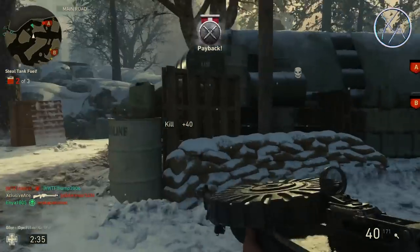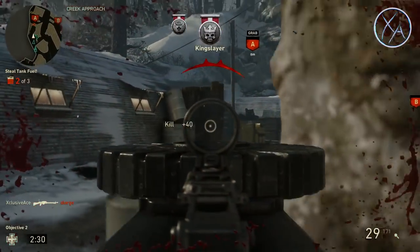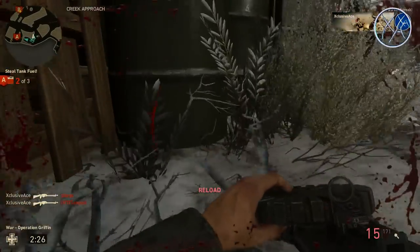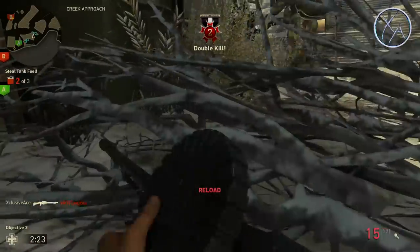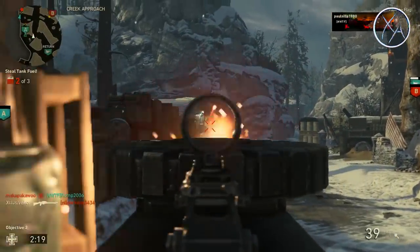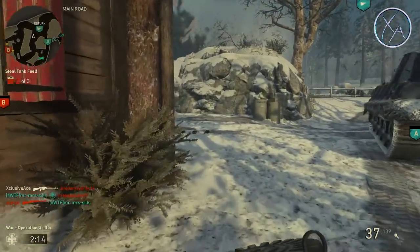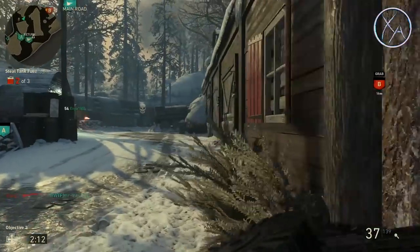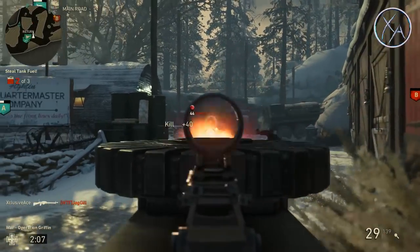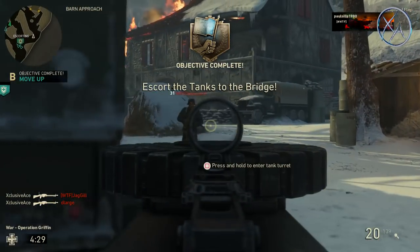So there we have it — that's going to wrap it up for how I like to attack on Operation Griffin. This one definitely requires a lot more teamwork than Operation Neptune, which I already covered — I'll leave a link down below. With Operation Neptune, one player can take out a whole bunker no problem with the right tactics, but this one definitely requires a lot more teamwork. There's only so much a solo player can do, but hopefully these tips allow you to get through those sections a little bit easier. If you enjoyed the video, a like rating is always appreciated, and don't forget to subscribe for more.